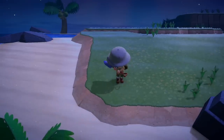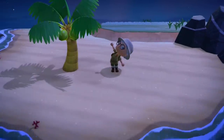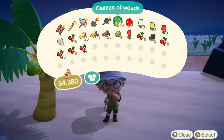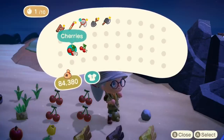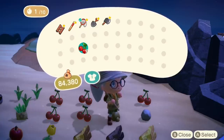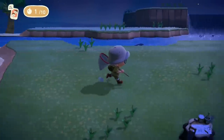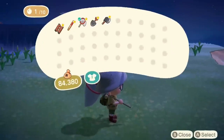Once you've cleared everything out — picked up all the weeds and flowers, cut down all the trees — don't worry about stuff on the beach; the plants and shells there are fine. Then take everything you've just picked up, all the flowers and everything, and dump them on the beach. It's tempting to keep some of it, but no — you need that inventory space free for the tarantulas.